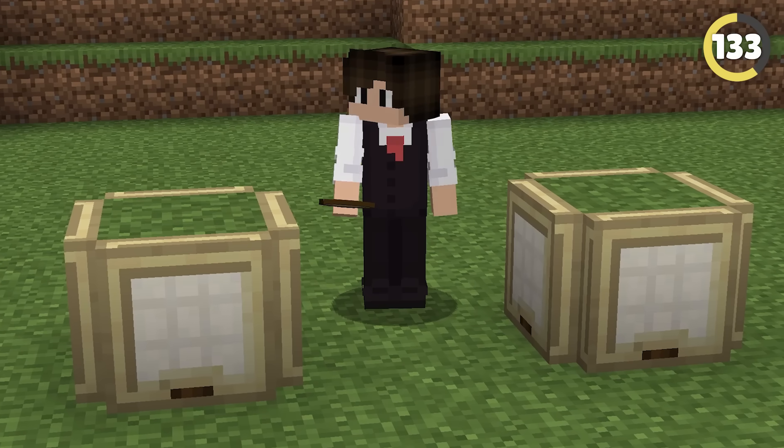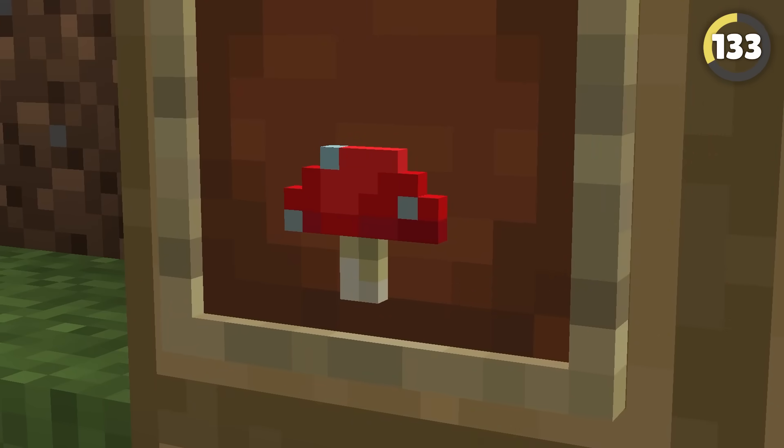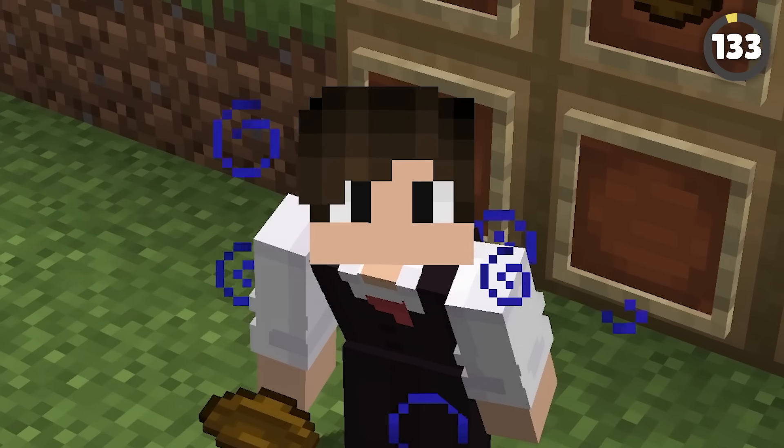Mojang added suspicious stew as a way to teach people that the Lily of the Valley flower is poisonous. Cool idea, but this red mushroom you put in the stew is also super poisonous in real life, and I can eat it just fine. Might wanna look at that one again, Mojang.